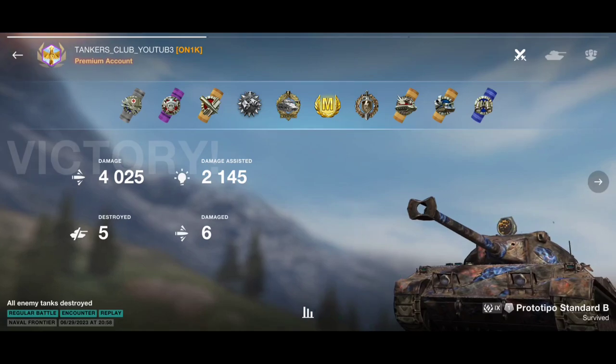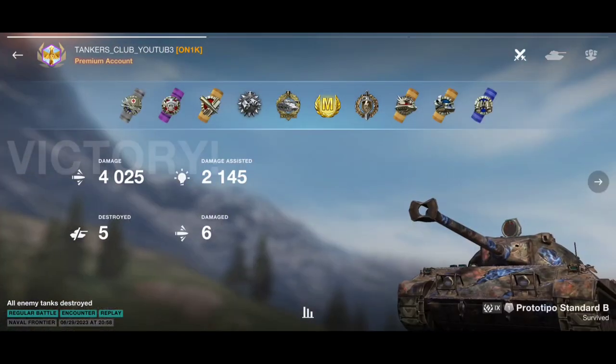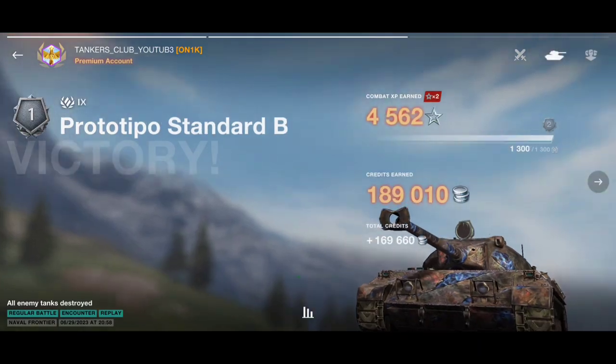That requires a lot of skill and experience. Don't quit — one day after 20K or 30K battles the game becomes way more fun when you know every tank's reload times. Ace Mastery badge: 4K damage and 2.1K assisted damage. Now let's jump to the second battle.